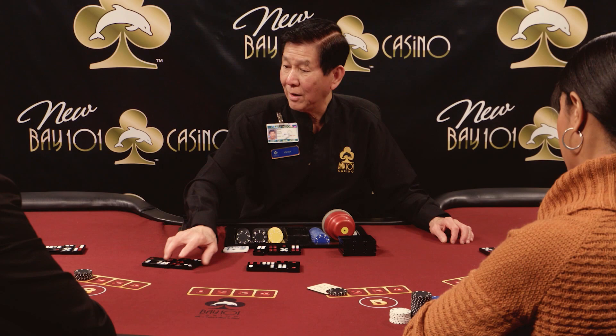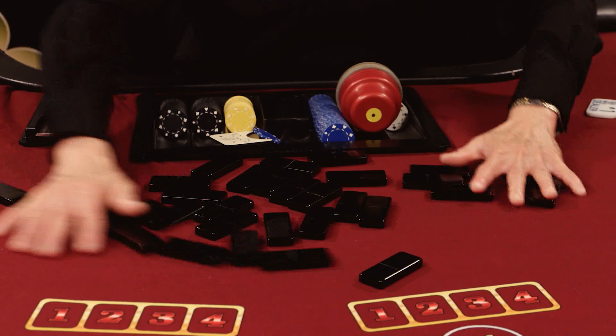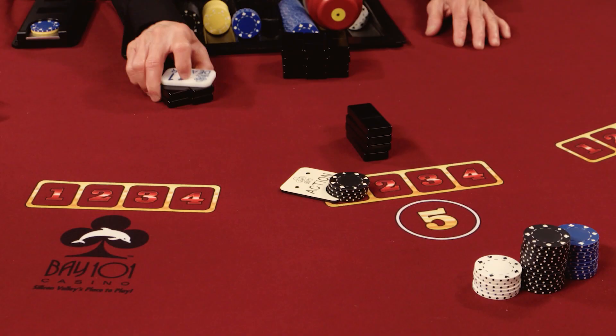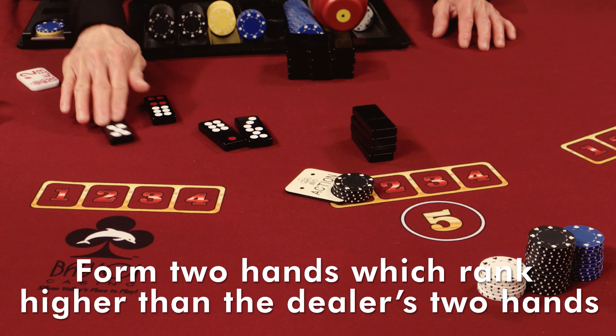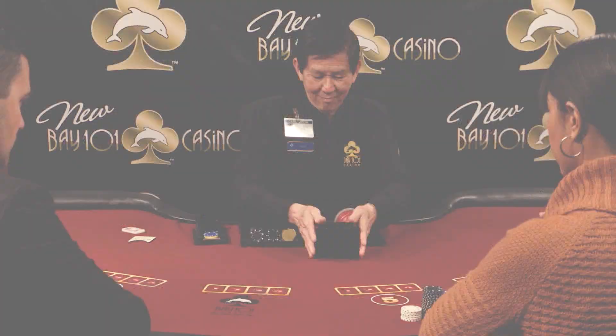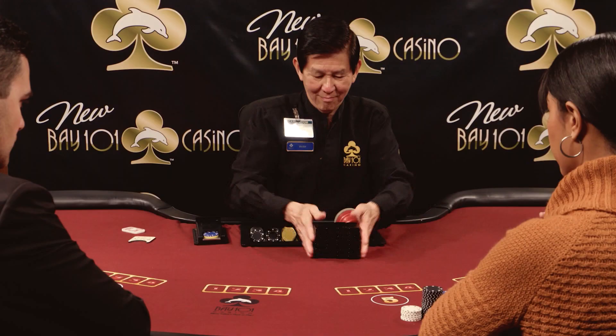Pai Gao Tiles is an ancient Chinese game played among up to eight players, with one player serving as the player dealer. Instead of cards, the game is played with dominoes, which are called tiles. The object of the game is to form two hands which rank higher than the dealer's two hands. Because you are not playing against the house, there is a collection fee for every hand played or wager placed.